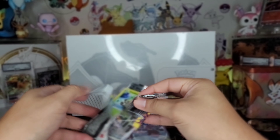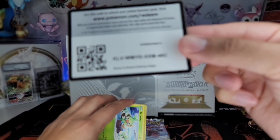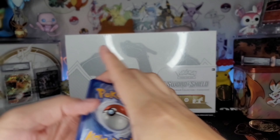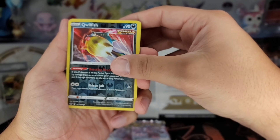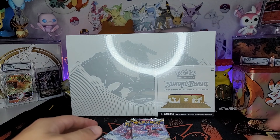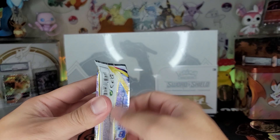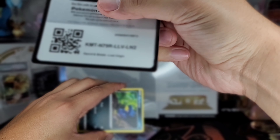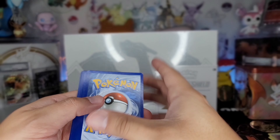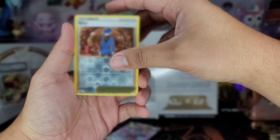A couple of weeks ago I pulled that alternate art Celebi from Chilling Reign and that was fire. Cold card for y'all, it's a green cover card. Let's see if we pull a trainer gallery - nope.